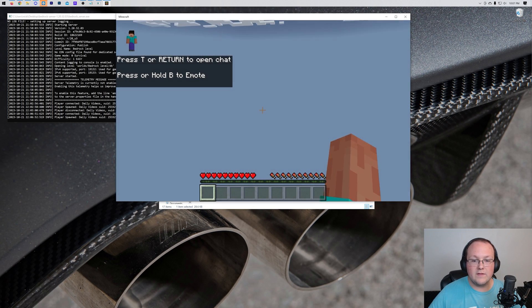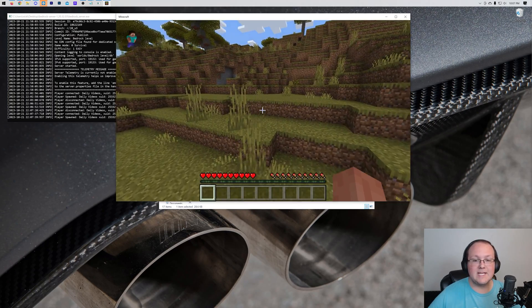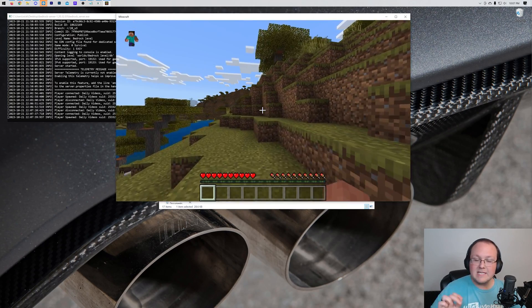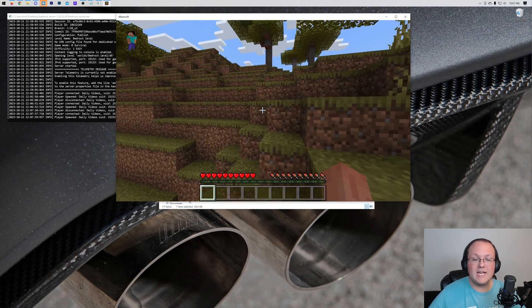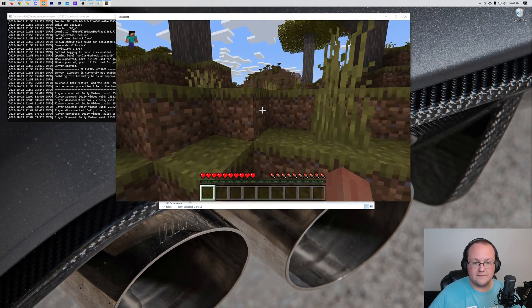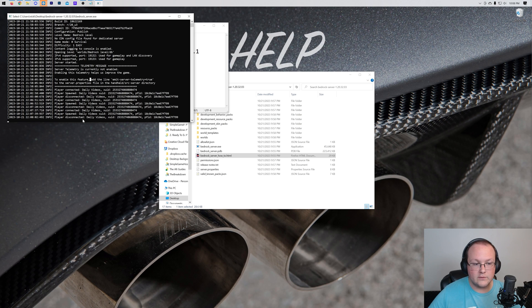Your friends cannot join this server — you are the only person that can join right now. Everything looks good and everything is working. The only way for your friends to join is for us to port forward. So let's go ahead and do it. First things first, close out of Minecraft. We also want to stop our server — type 'stop' where the text cursor is blinking and hit Enter. That's going to shut the server down properly. Good news is we already have our IPv4 address and default gateway, which is exactly what we need to port forward.